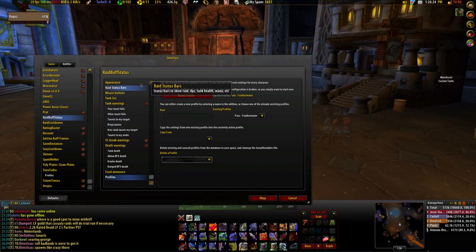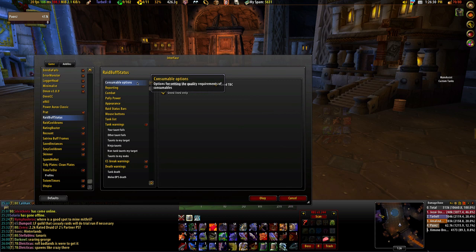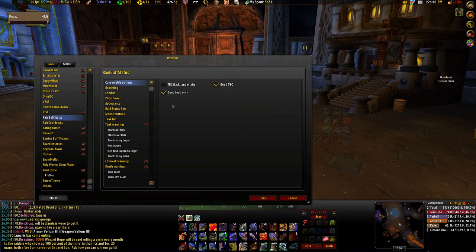In order to finish off this video, I'll switch back to my already configured profile and go down the Raid Buff Status list of options. You can pause the video at each list item and make sure that your settings are exactly like my settings.